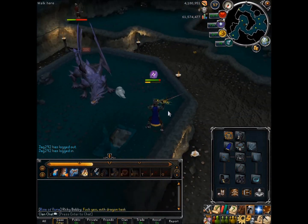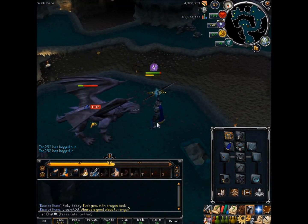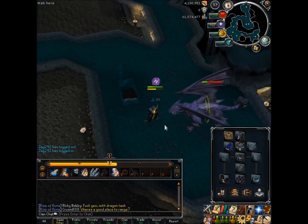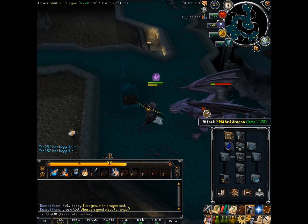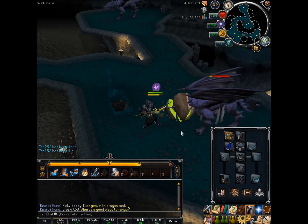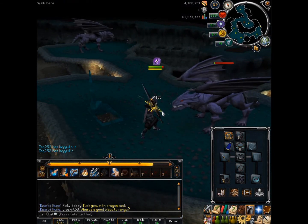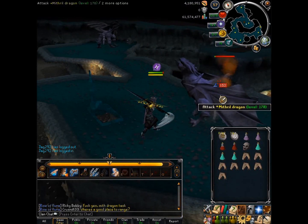I'll show you my method of killing them. Basically, if you stay in melee distance, the Myth Dragon has high melee stats, so if you stand in front of him, the Myth Dragon will use melee more often, and basically it's so you won't die. It's a lot easier to tank his melee and stuff.